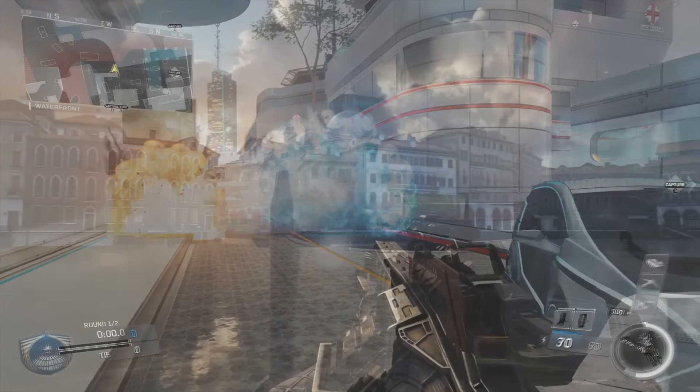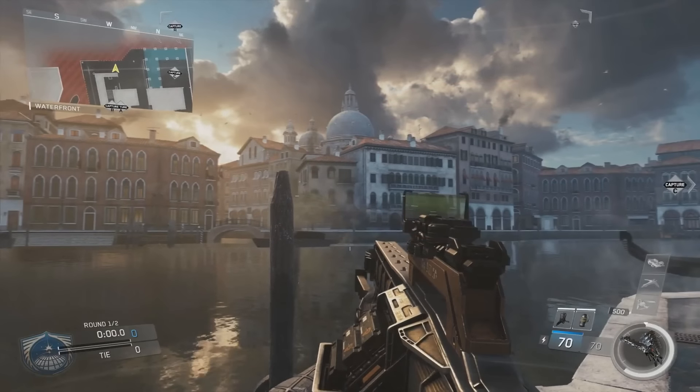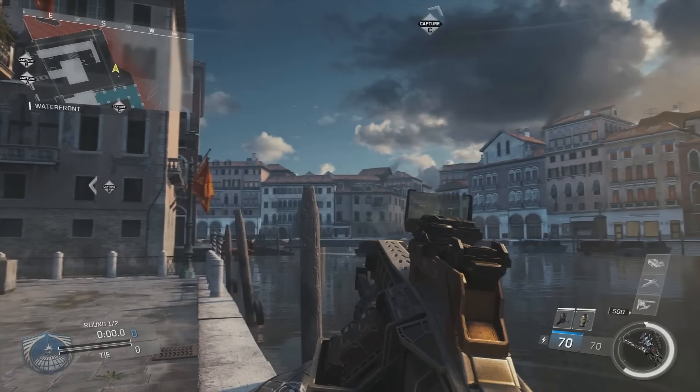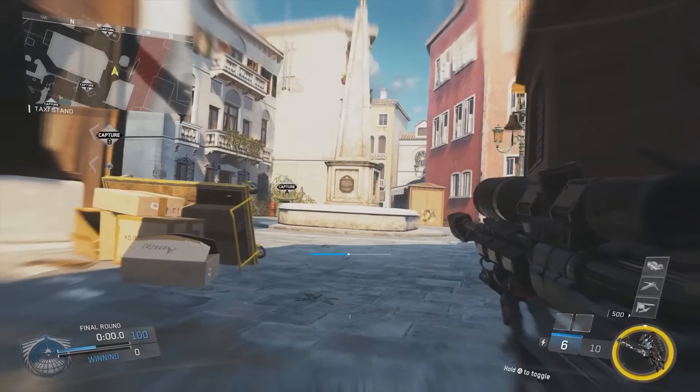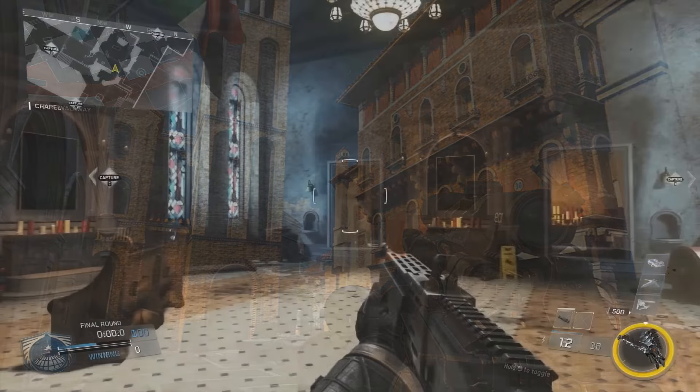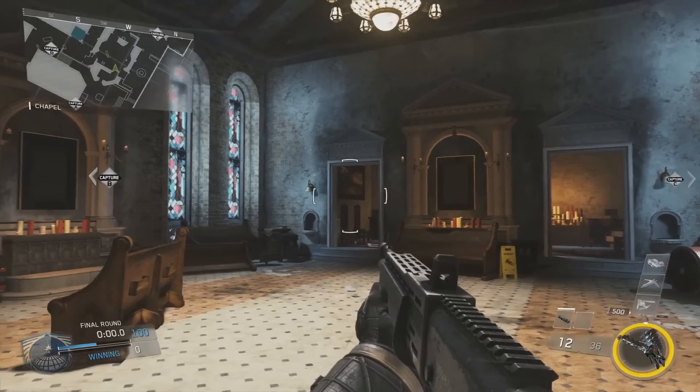The next map is personally the one I'm most excited for because it doesn't look futuristic at all. It's called Renaissance and it takes place in Venice, so you're amongst the canals and churches — it looks really, really pretty. They explain it as a small close quarters map where SMGs and shotguns will be strong, but there are a couple of lanes where snipers will reign supreme.